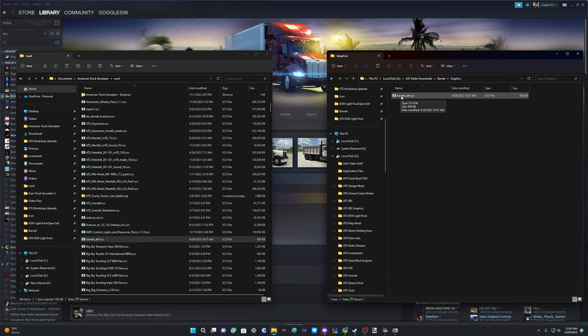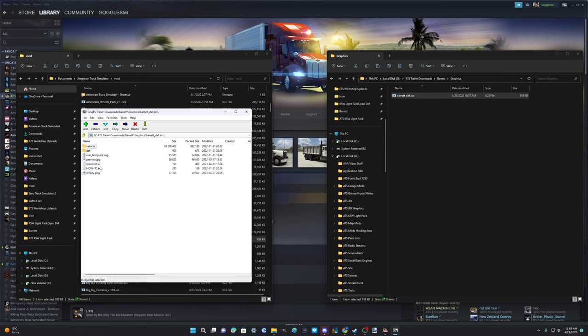Now we've got the def over here and we need to get the bits we're going to manipulate. We saw when we were in there that it had nothing for the light box, so let's do the light box first. Show more options, 7-Zip open archive.